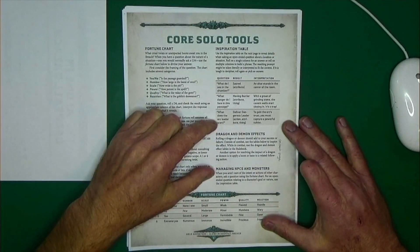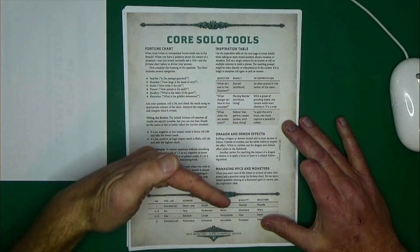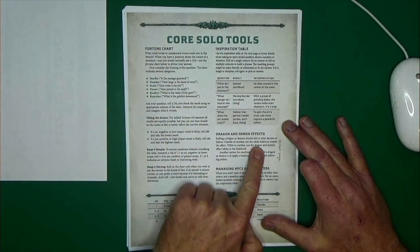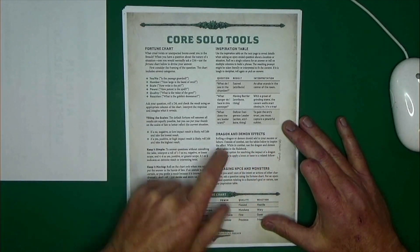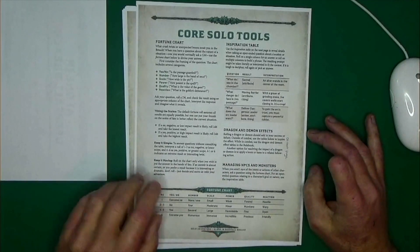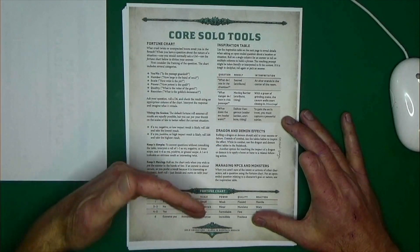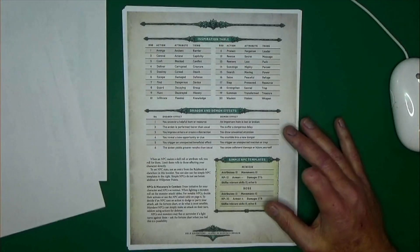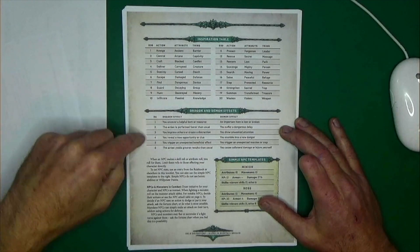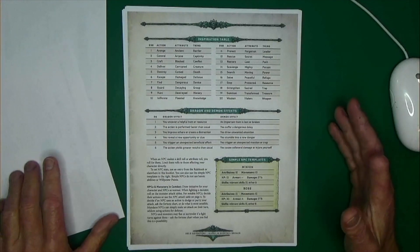Then we come to dragon and demon effects. There's a little typo here — this is the first draft, so I'm sure they'll get community feedback and edits. It says to use the table below, but the table they're talking about is actually on the next page. What they're talking about is when you roll a dragon or a demon, you should add to your success or failure using a simple d6 chart — one chart for critical success, one for critical failure. Really nice touch.